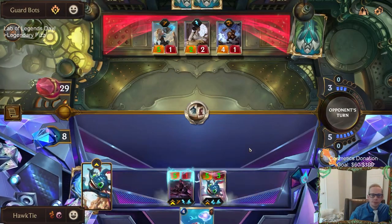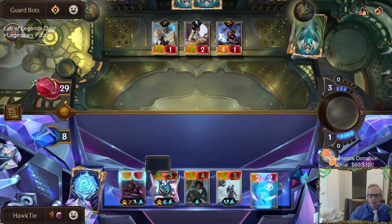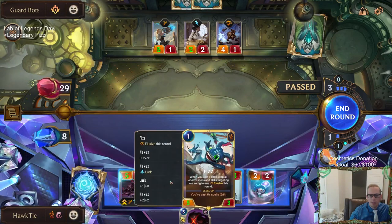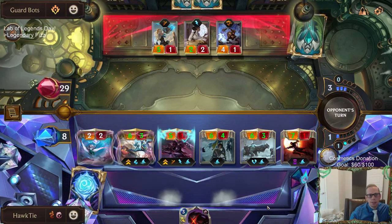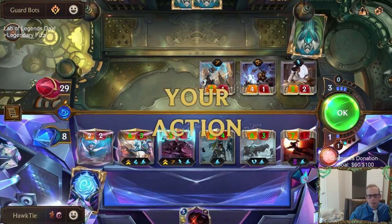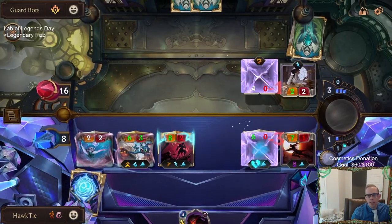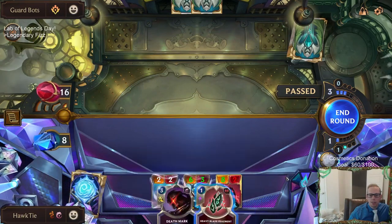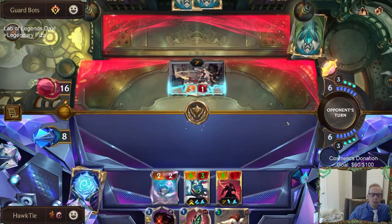Got them - wow that was good. Really glad they didn't kill Zed. One mana short for Death Mark. So we can just attack with everything. Lurk. That's what I like doing against control decks - just not deal with the Guard Bots and try to mill them out. I think that's a very good strategy against the Guard Bots - just try to mill them out.